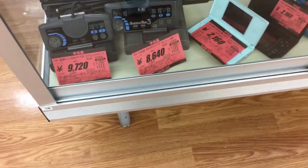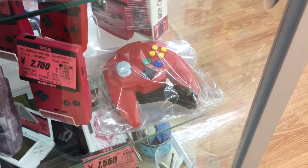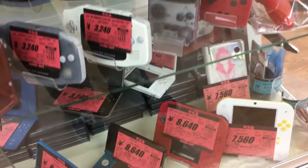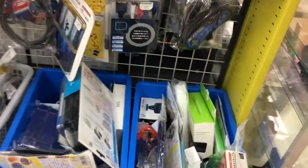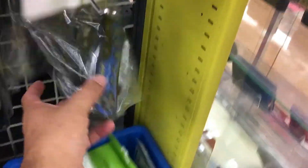Alright, let's start with the glass case. Got some core graphics consoles down there. Several Game Boys. Oh, there's a Hori Mini for the 64. Let's see what we got over here. That's cool.